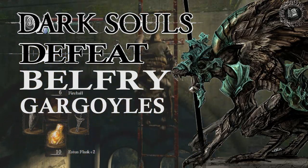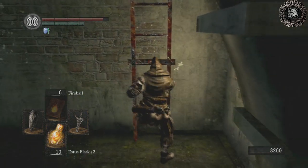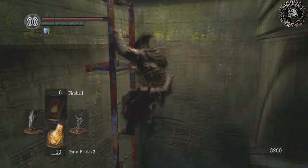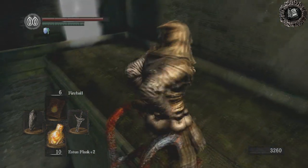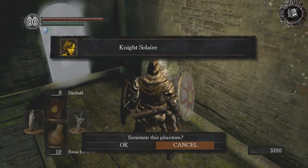In this video I'm going to show you how to defeat the Bell Tower Gargoyles. I always say to bring an NPC if you have the option, so you might want to turn into a human and summon Solaire to your game if you can.